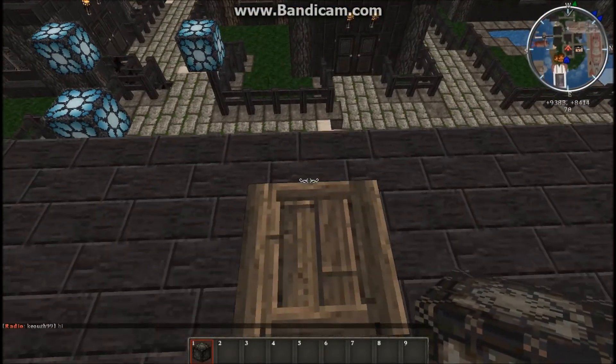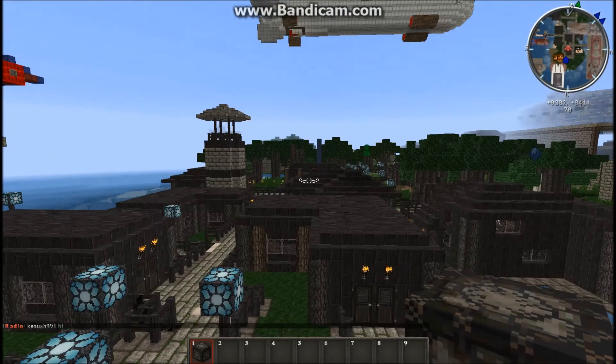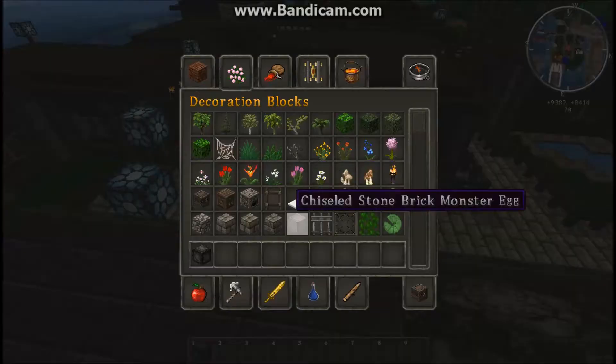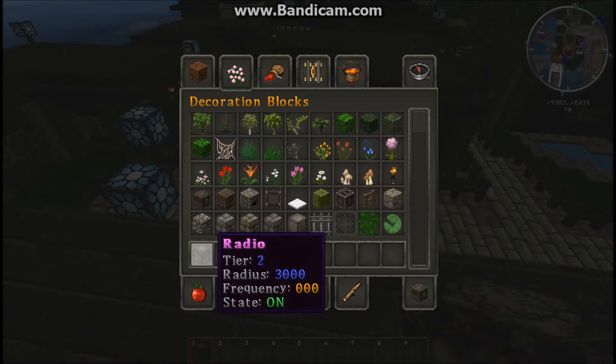So, of course, you have to be holding the radio to send messages, but you don't need to hold it when you're receiving. Now, Tier 1 has a radius of 1,000. Tier 2 has a radius of 3,000, as you can see there. And then, of course, Tier 3 has a 10,000 radius.